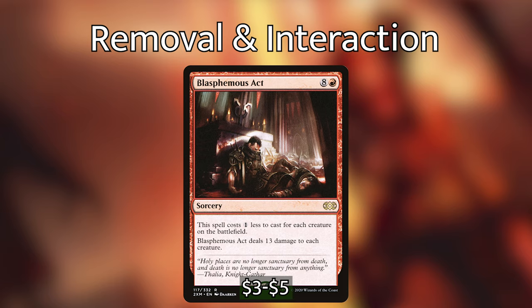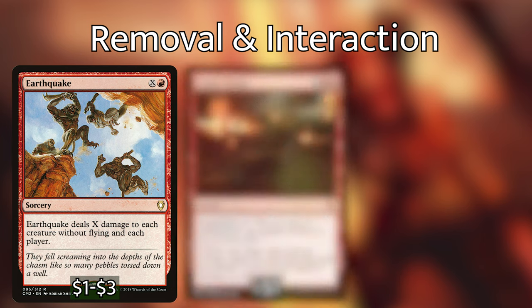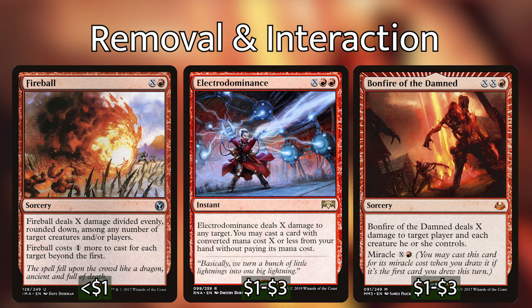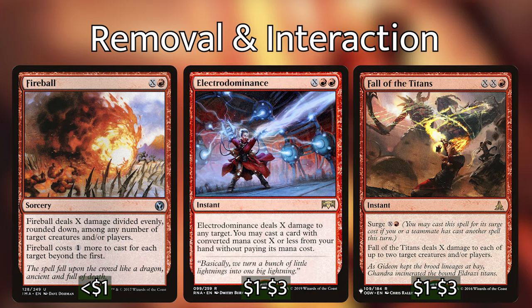A couple other cards you could include are the red X damage spells: Earthquake, Comet Storm, Bonfire of the Damned, Fireball, Electrodominance, and Fall of the Titans. All of these are red X spells you can use to dome your opponents directly or hit their creatures. I did include Jaya's Immolating Inferno because it deals damage to multiple targets, but if you want to go more in that direction by all means go for it — after all, we're creating a ton of mana.